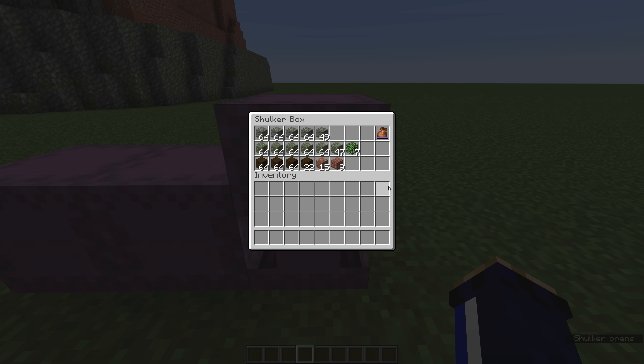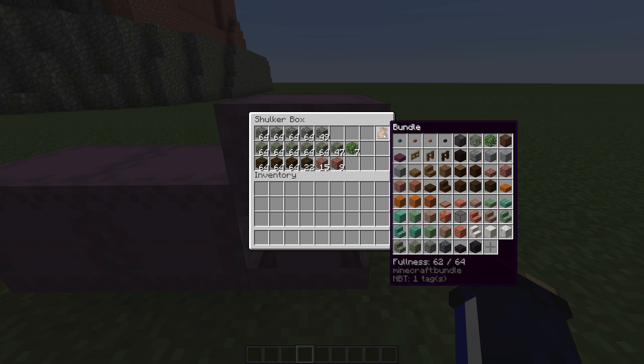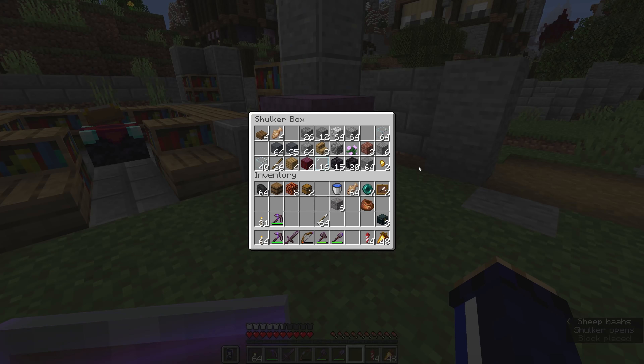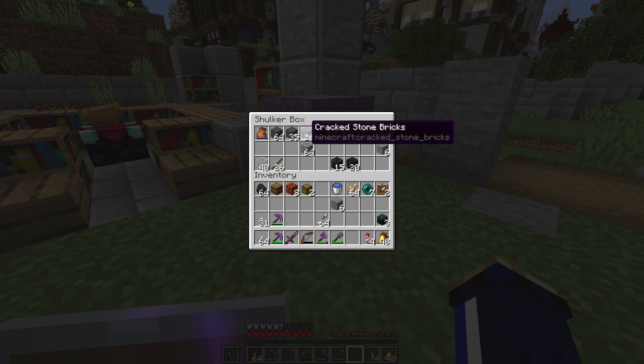That inventory space could just as easily be inside a shulker box, allowing you to bring home all the stacks of stone and wood you didn't use alongside all the bits and pieces. Bundles are an addition to shulker boxes, not a substitute. If you bring a shulker box with you when you go caving or working on a build, and you have any spaces taken up by single items that could be part of a stack, you are not using that shulker box efficiently. Once the Caves and Cliffs update arrives, you can keep a bundle in that shulker box to tidy up those loose ends, shuffling individual items together into a single inventory slot to make room for additional stacks.